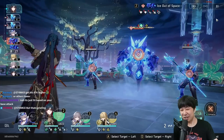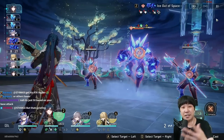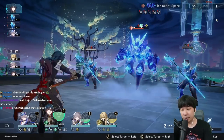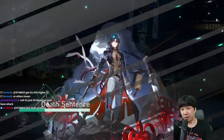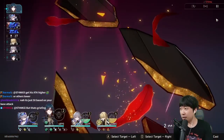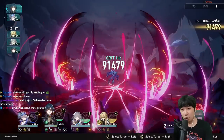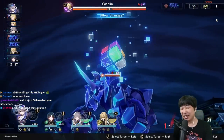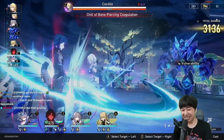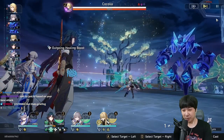All right, here we go — one auto enhanced attack and an ultimate. 79K! 41K single target. 91K — oh my god, massive! Oh hello, Cocolia.